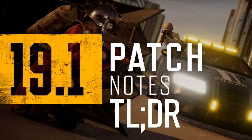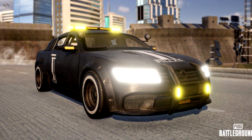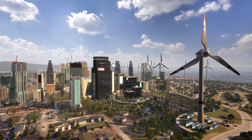TLDR Update 19.1 Patch Node Splits — you might want to pull over for this one. The Pillar security car is on the scene, well, on Destine, because right now it's only patrolling on Destine.